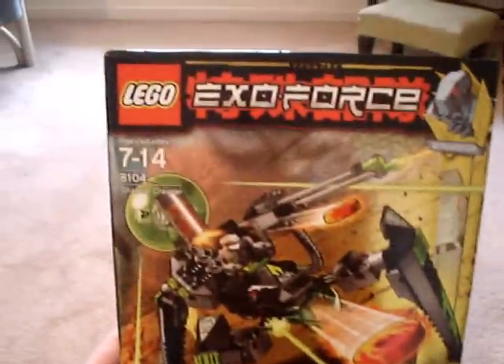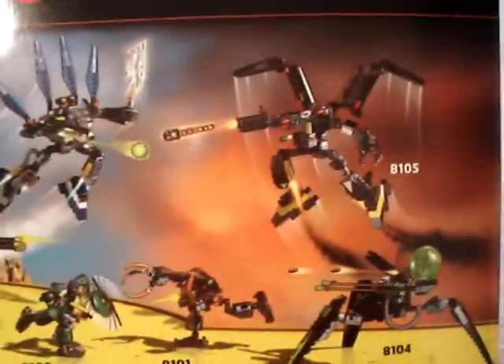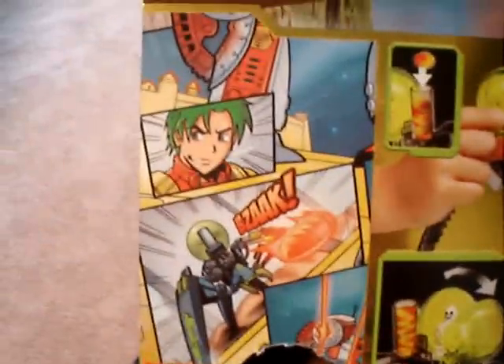Just quickly covering the box — the box is really shiny. It says Shadowcrawler, Devastator, 161 pieces. On the back it shows some other sets and a little comic, but it's not really much of a comic.